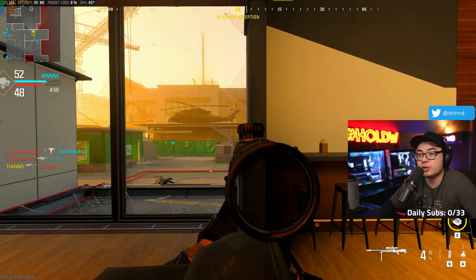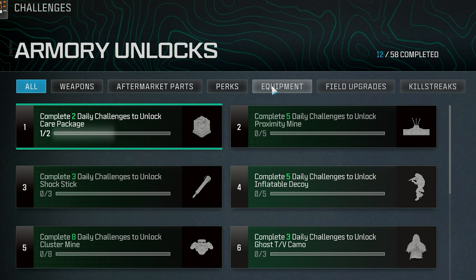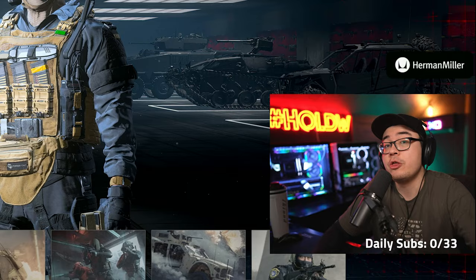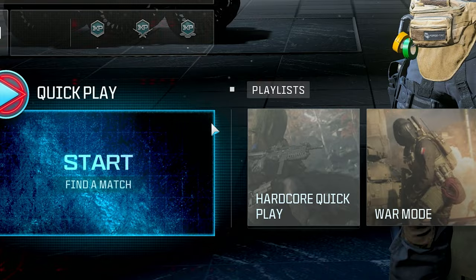That's just for all of these specific weapon unlocks, aftermarket parts, perks, equipment, field upgrades, and kills. That's just for all of these. If you want to go for attachments themselves, there are specifically two different ways to do that. You can do the standard grind, or you can go to what's called War Mode.